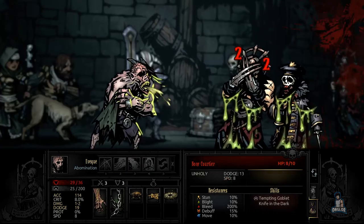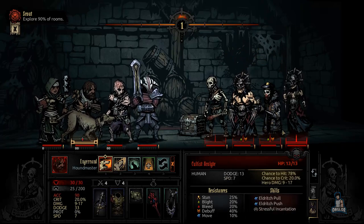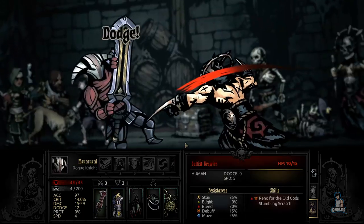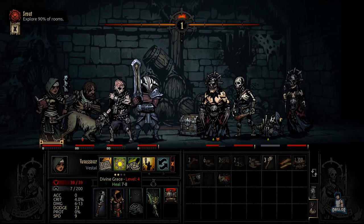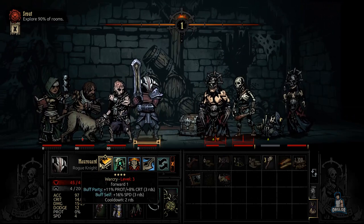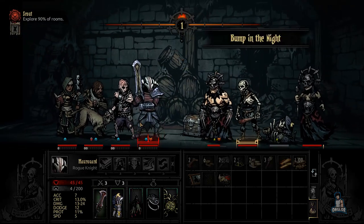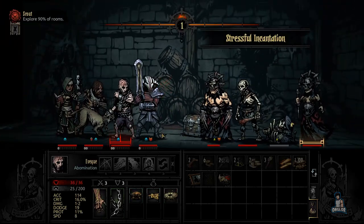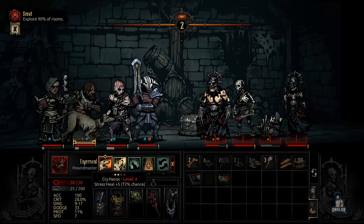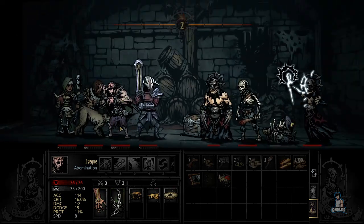No need to turn the Abomination into beast mode right now — I think it stresses out the party a lot, though I haven't played him in so long I can't quite remember. That was a very nice hit. Let's heal up the party this time — there we go, actually did what I wanted to do. Using War Cry: buff party 11 protection, plus 8 crit. I like how Sven has the option to either buff solely himself or himself and the party. He just looks really cool.